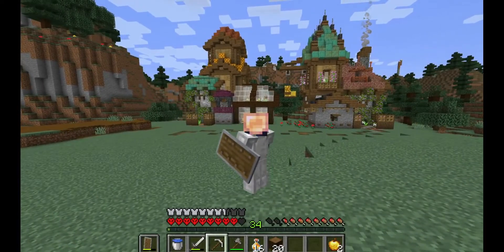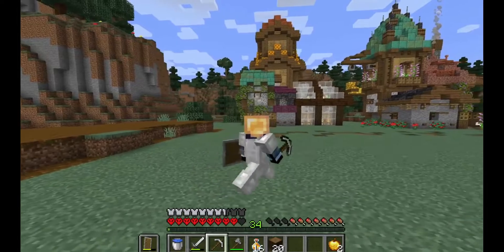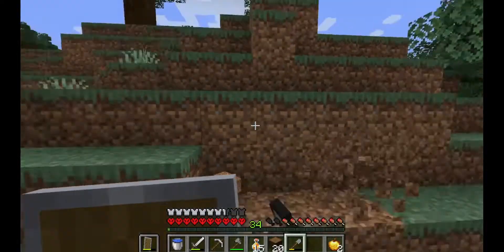This could be a problem. I don't want to have to build another house — I don't need a big house, I need a mine entrance. Where can I put a mine entrance? Right, we'll put it here. This will have to do.